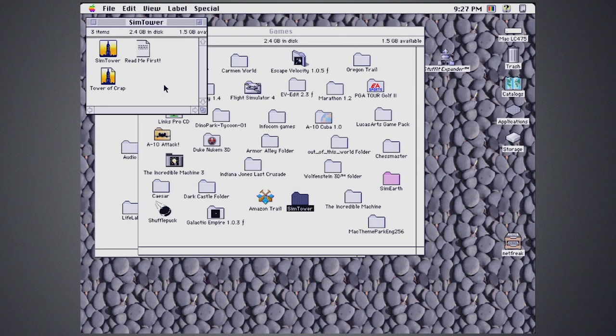Today on Paul's Old Crap, we're going to play a game called SimTower. This is a tower-building game released under Maxis. I don't remember exactly when it came out — we'll dive into the about box when we open the game. I remember playing this early on in my Mac days on my Macintosh 2 SI, sometime in the mid-90s. What I've got right now is my Macintosh LC-475 we're using to play the game. Let's open it up.